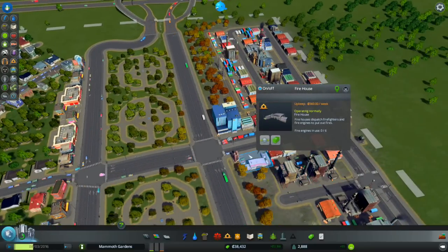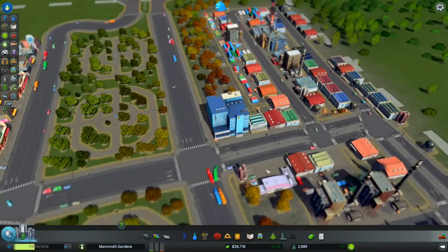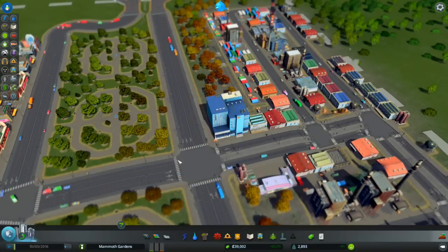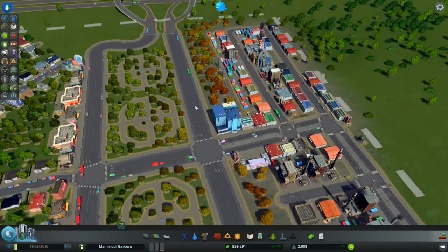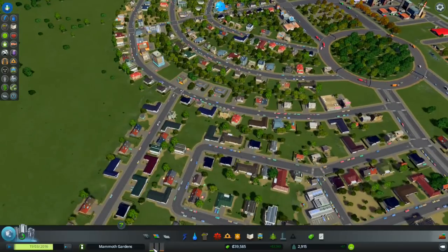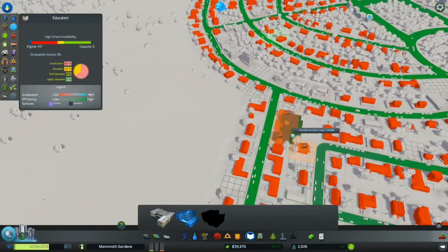The fire station is over here, and I hope it can get anywhere it needs to go quickly. I'm not sure this is a great road for a fire station since they can only turn one way — but they can turn around nearby so it should be okay. I've never really paid this much attention to roads in any game or context. We added a lot of trees between the houses.